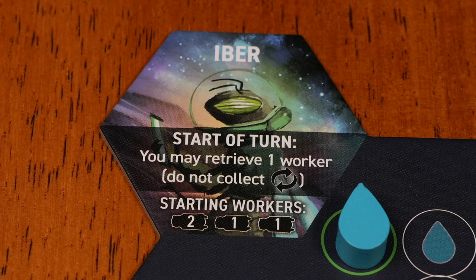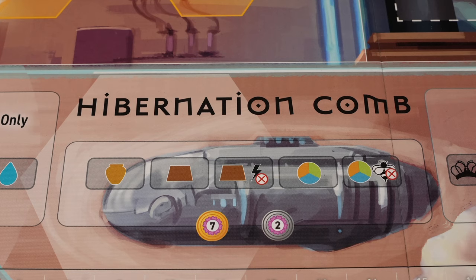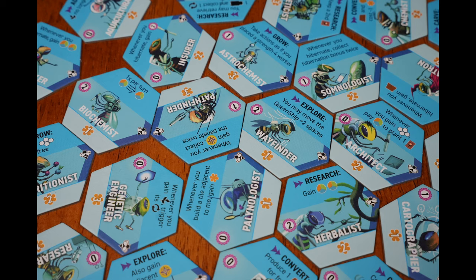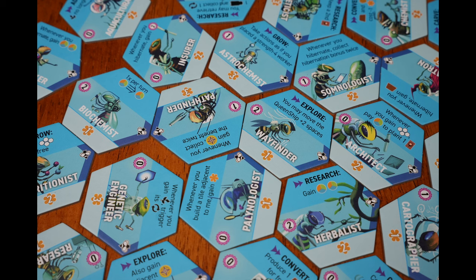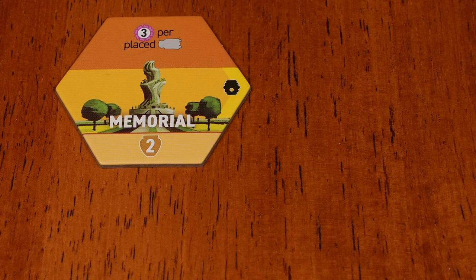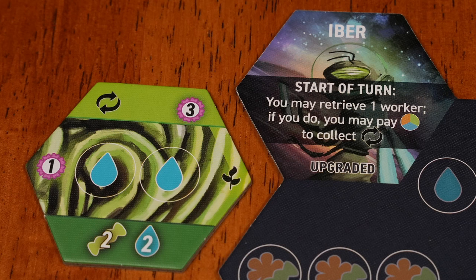Hyber can retrieve a worker every turn, so you might never retrieve or collect income from a farm. Because you won't take retrieve turns, you should place workers in the hibernation cone faster than any faction but Artie. Your strategy is fairly open, but I wouldn't expect you to build more than one or two farms. Early advanced turns will probably focus on recruits, and those recruits might give your game direction. Any of the hibernation recruits are very good for you. Memorial should score well for you, and Mausoleum should be easy to score because you have little reason to have extra bees.